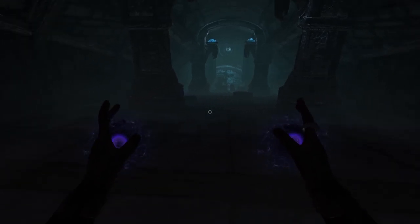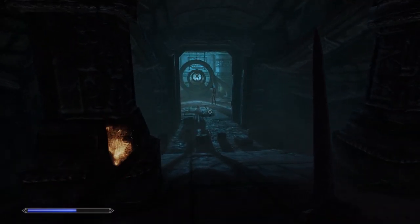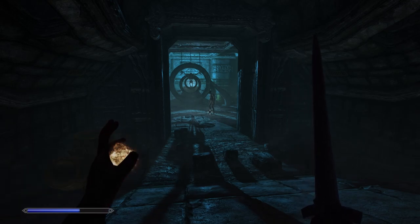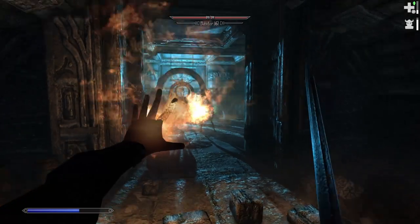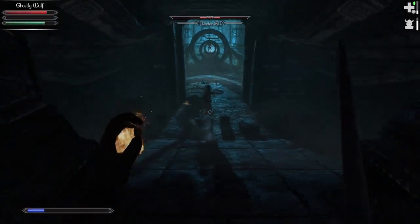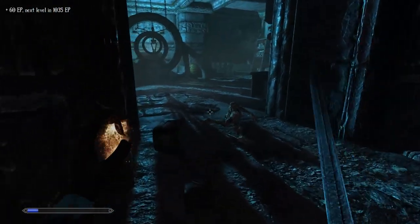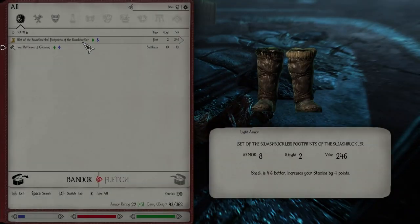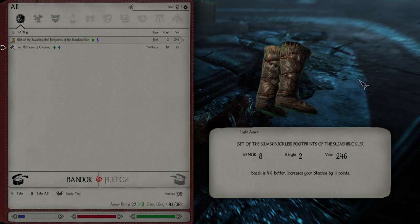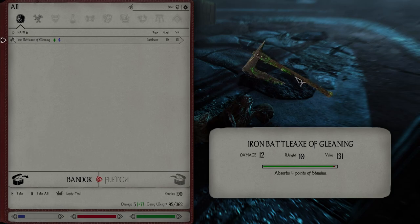Remember we've got our good friend Bucket — let's use a bit of fire, change things up. What are you? Bander — you're not friendly. Stay back, buddy. Get him, Bucket — sick him. That's my Bucket. Bucket, you're not actually that strong, are you? Bander — set of the swashbuckler. Sneak is 4% better, increases your stamina by 4 points. They are much better than what I have, but I don't think fur boots are for me. We'll wear them — beggars can't be choosers. Iron battleaxe of gleaning — absorb 4 points of stamina. We'll take that to sell.